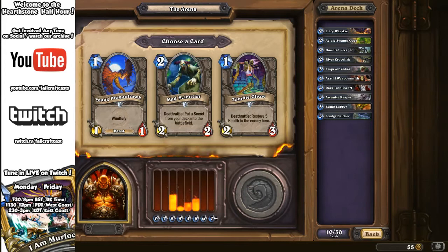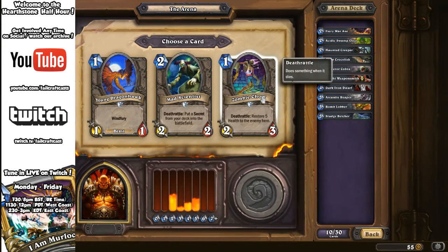Next: Young Dragonhawk, Mad Scientist, or Zombie Chow. Dragonhawk is probably going to die; if it doesn't die we might do two damage. Mad Scientist is great if we have secrets — we're not a secret-playing class, so it's just a 2/2. And then Chow: a Marmite card — you love it or you hate it. Get it down early game, trade opposing minions like no one's business. But you don't want to attack the enemy face because when this dies it restores 5 health to your enemy. Looks like people are going for some Chow.